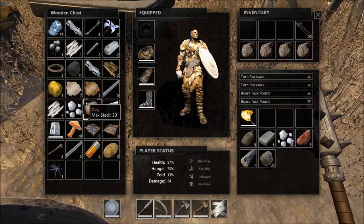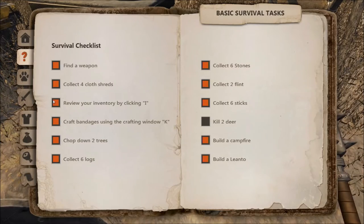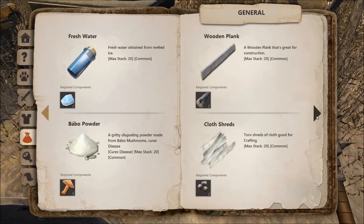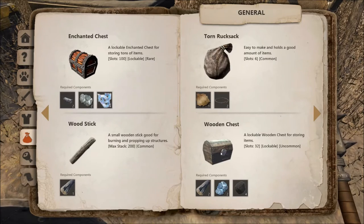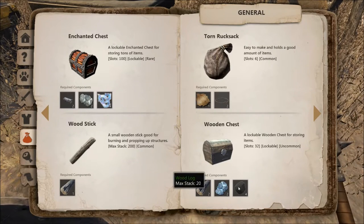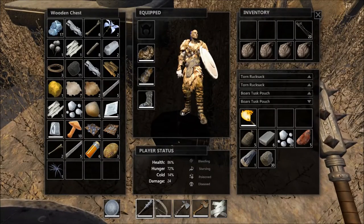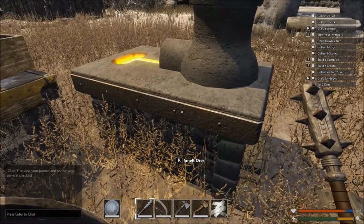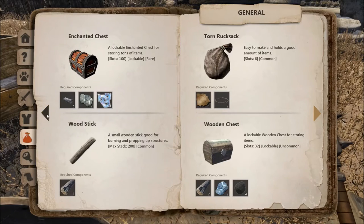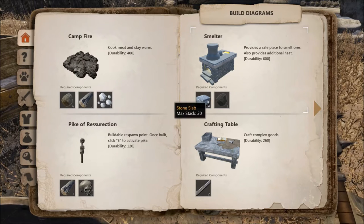I also put another chest with all of our materials, which was fairly easy. You go into the crafting menu, go to the very end and back up one, and you get the wooden chest which only takes tin ore, wood log, and coal. That way it's not sitting on the ground, not cluttering things up. I also placed down a smelter — that was just stone slab, which is four clay, some stones, and a few coal.